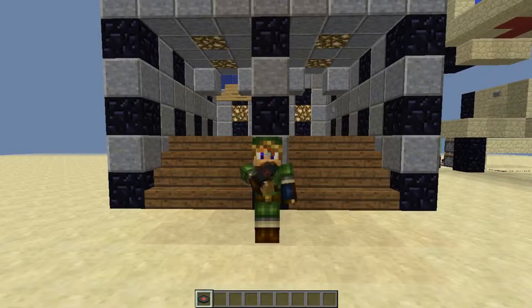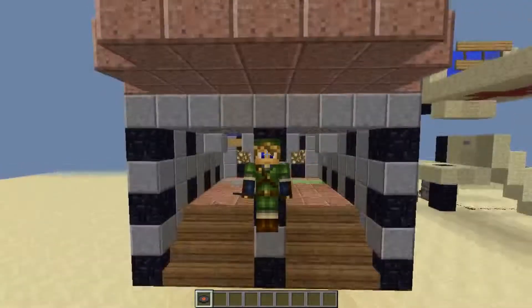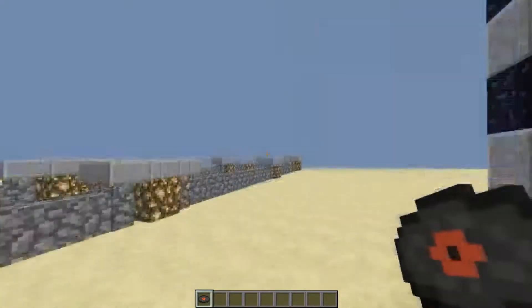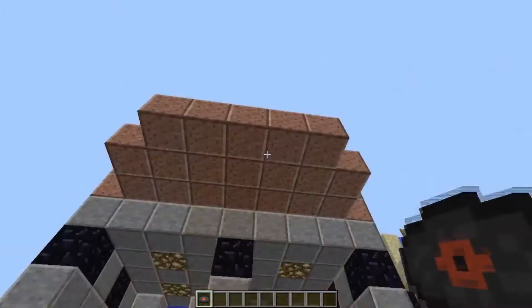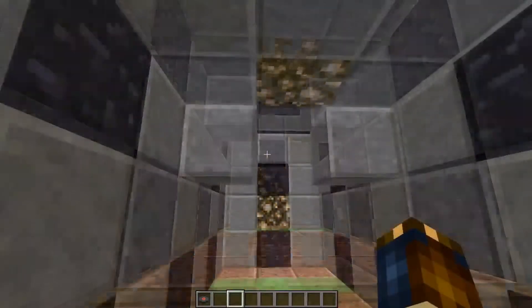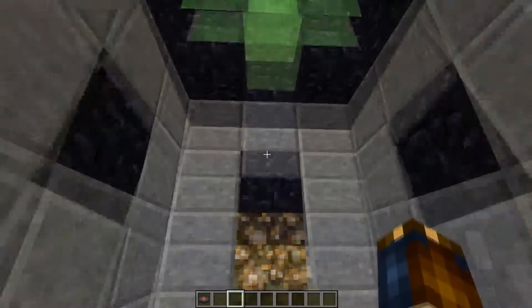Hey guys, what's up? Danny here from Assassin Gamers, here to bring you another episode of... I don't know what this is called, but anyways, today I have this little prototype elevator. Yeah, that's what it is - it's an elevator, it's a slime block elevator.